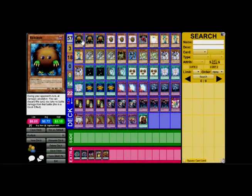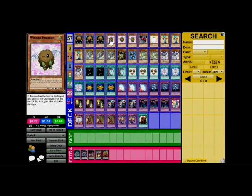First off, of course, we've got three Kuribohs. Then we've got three Winged Kuribohs. I use Winged Kuriboh because if they're destroyed by battle, you really don't lose any life points for the remainder of that turn. So it's good. Plus, you have to have Winged Kuriboh in a Kuriboh deck — that's why it's a Kuriboh deck.